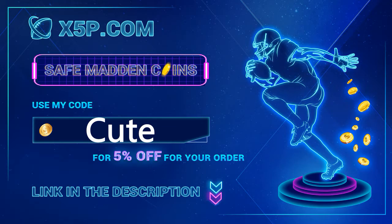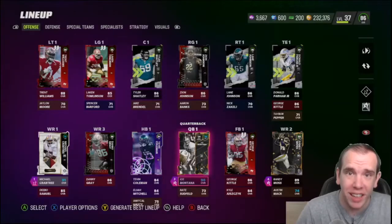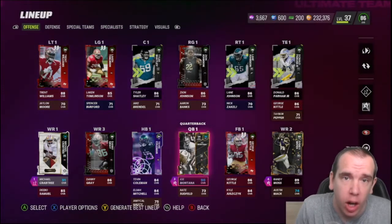xyp.com — use code 'cute' to get your discount. It's easy, fast, and legit. Right now 500k is less than $20, and that's before your discount with the word 'cute' at checkout. Save your time, save your money — link down below. Me buying coins off this website — go do it now. Save your money. 49ers theme team, let's get to it.